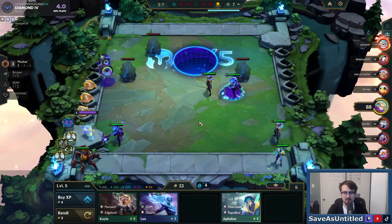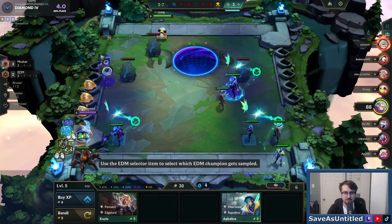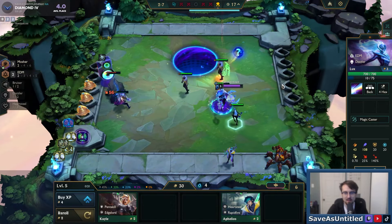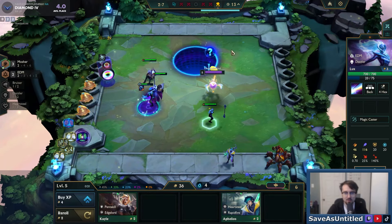I'll sell the one Jax, I'm cool with that. Can I get the one gold on Krugs? I can get the activation of it but I don't get the gold — makes sense.